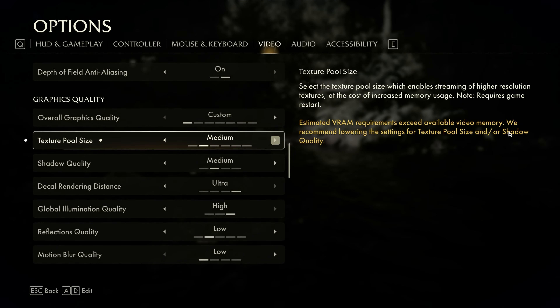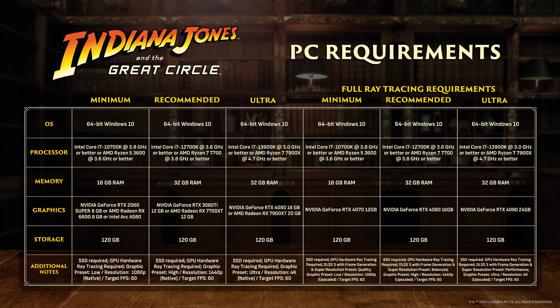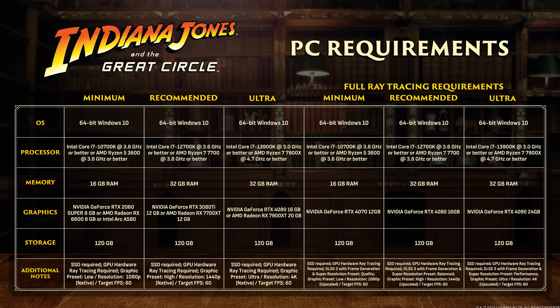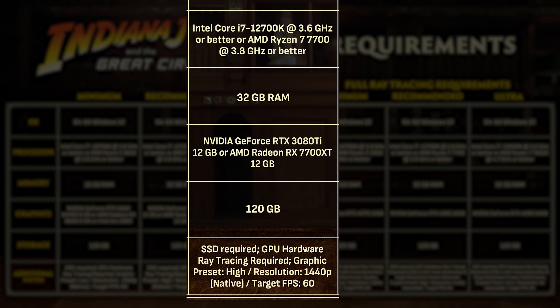The most important setting for optimizing VRAM usage is the streaming cache size option for textures. Going back to the recommended spec sheet, Machine Games did a good job of calling out this game's VRAM limitations. The 3080 Ti and 7700 XT are very different GPUs in terms of shading power and ray tracing, but they are similar in their amounts of VRAM — 12 gigs — and indeed this game is built around that amount of VRAM.